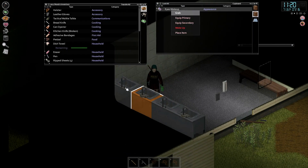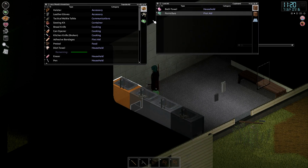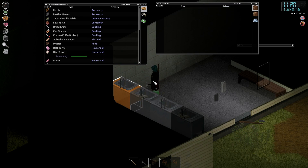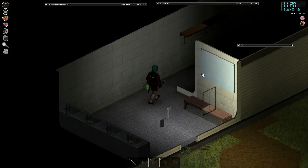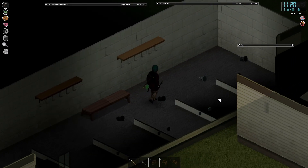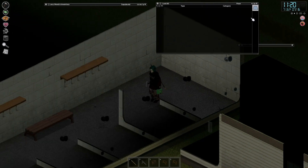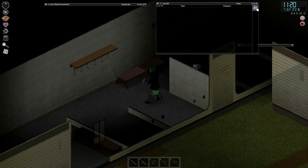Bath towel, cool. Painkillers and sewing kit. Would you look at that - double sewing kit in one day, that's kind of neat. Any zomboids in here? Hello - nothing in here. Checking loot real quick. Maybe we can disassemble these things.